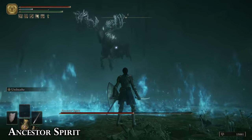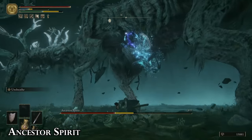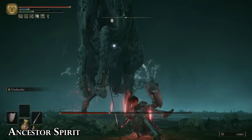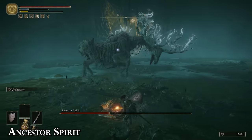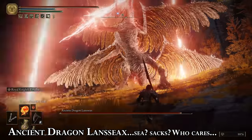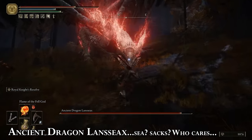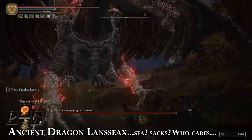Strong to magic, weak to fire. Its easiest attack to punish is its dive attack where it hops twice in the air and then pounces down. Its attacks are designed to look cool over actually doing damage — easily telegraphed, and any moderately upgraded weapon can take him down. The Lansseax's Glaive takes an extremely long time to wind up, but it covers a large area in front of her, so use Torrent to zip up to her when you see the telegraph and get in some melee strikes. Wear her down with sorceries and ranged attacks until she eventually just flies away.